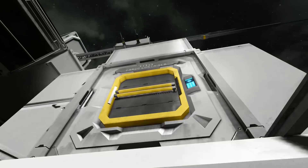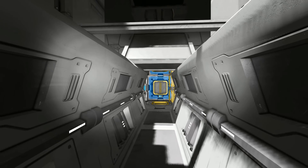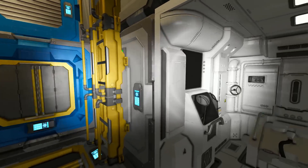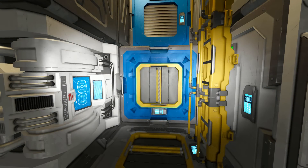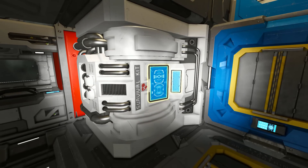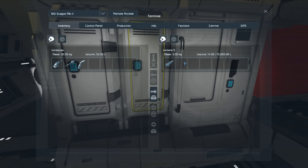We can then see the cargo containers there, but unfortunately we cannot access them because of the window. But we can continue along into the main body of the ship, which features the DLC toilet, some ladders, an O2H2 generator which comes pre-installed with a hydrogen bottle and 10k ice. We've got ourselves an air vent, the survival kit to respawn on, a bed and some lockers for you to store some stuff in there.